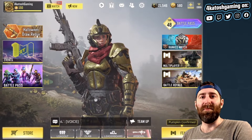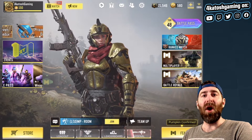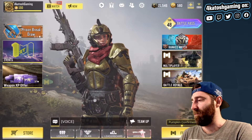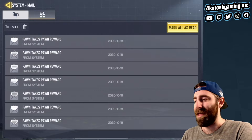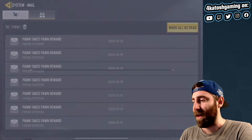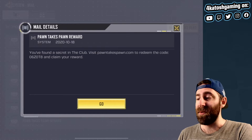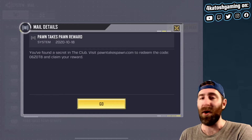G'day, Josh here with another Call of Duty Mobile video, and this one is a fun one because we've had some knowledge about some secret codes in the club for a little while now. In fact, I have had these pawn takes pawn reward emails sitting in my mailbox for quite some time. You can earn codes by doing various things in the club in season 11 of Call of Duty.